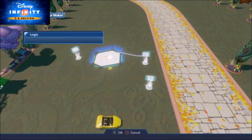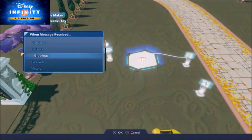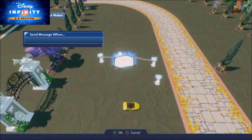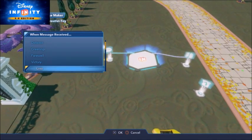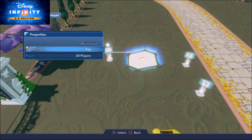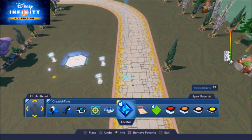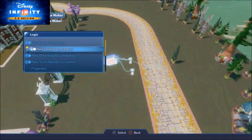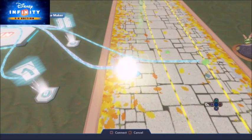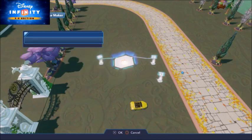Connect the challenge maker to the text displayer and make it say 'you win' if the challenge is completed and make it say 'you lost' if the challenge fails. Change the text style to banner. Connect the challenge maker to a locator that will act as player 1's starting point. Add another one for player 2 if you want to bring a friend to your race. Lastly, you can make a default vehicle that your character automatically appears in when the challenge starts.